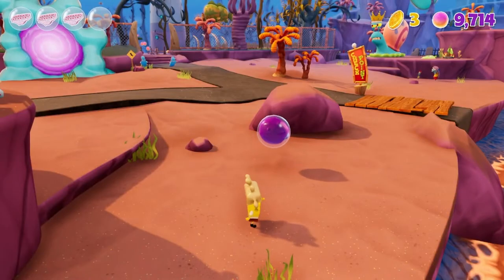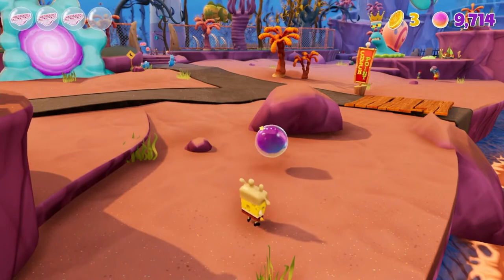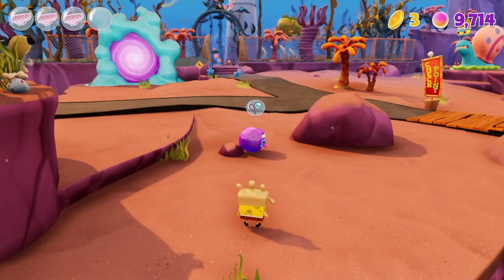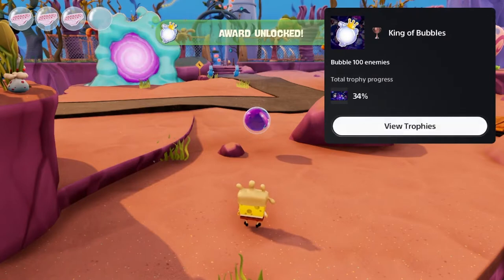Now we're going to go for the trophy where we bubble enemies 100 times. I just sit here and continuously bubble this one guy, since he's stunned every time he comes out of it. After bubbling him the required number of times, we get the trophy King of Bubbles — bubble 100 enemies.